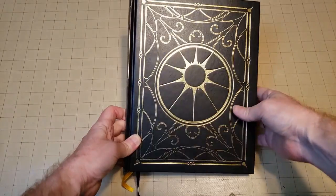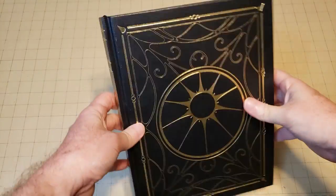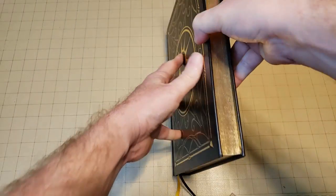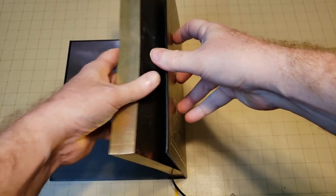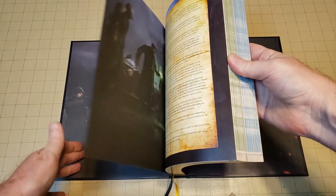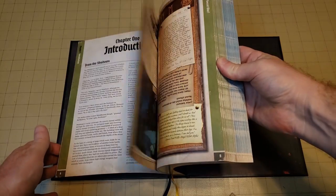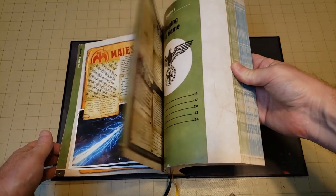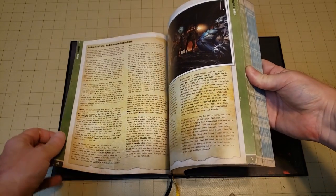For full disclosure, Modiphius sent me a copy of the Black Sun Edition for review purposes. They said they appreciated my reviews, even though I might have been a little critical, and they knew I was a Cthulhu fan, so they wanted to see if maybe I'd want to give this system a spin and see if I liked the improvements they had made. A huge thank you to them — this book is incredibly beautiful. Pictures do not give it justice. Modiphius has always excelled at beautiful presentation and art, and this Black Sun book is one of the most gorgeous RPG books I've ever seen.